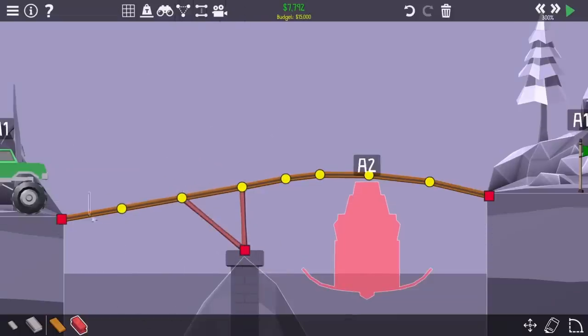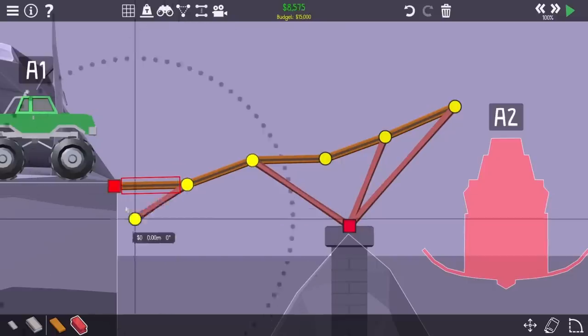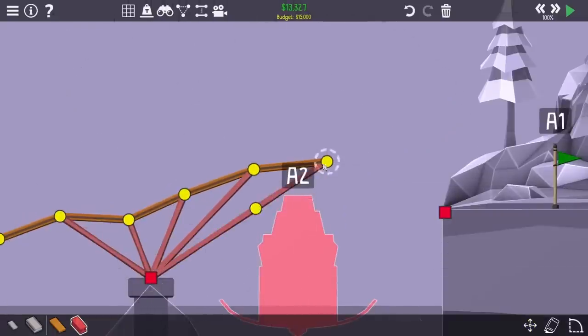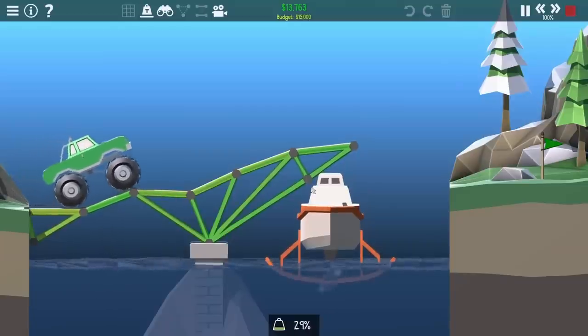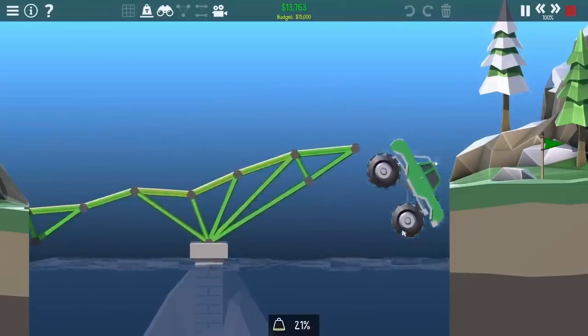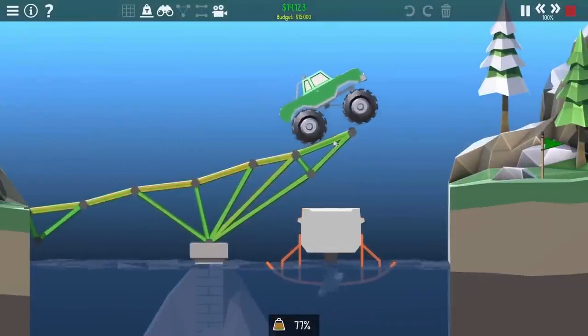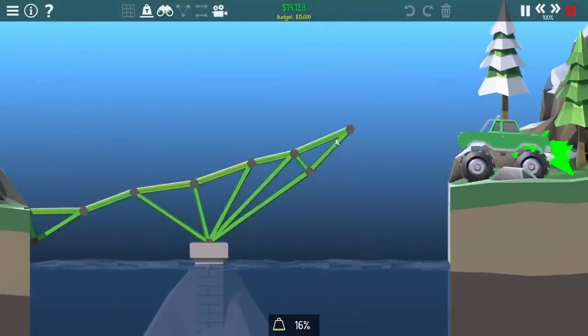Moving on to the monster truck level, I have an interesting problem because I have such a long distance to cover. I really don't have enough pieces to fully support the bridge, so my new plan is to keep it mostly weak. As the truck goes across, the whole bridge sort of just bends a little bit, and that allows the truck to get pretty far. After a few tries, the truck was able to get fully across, and that beats that level.